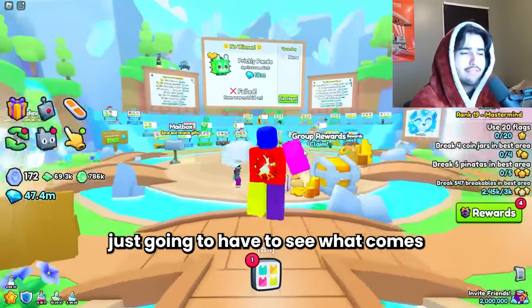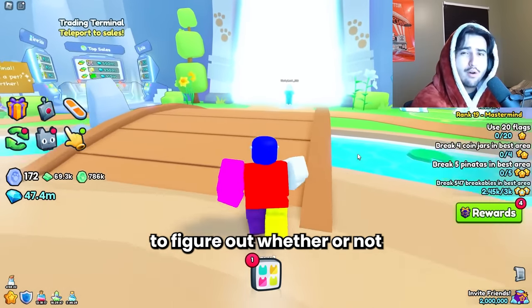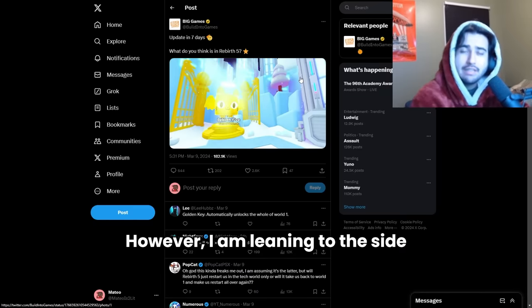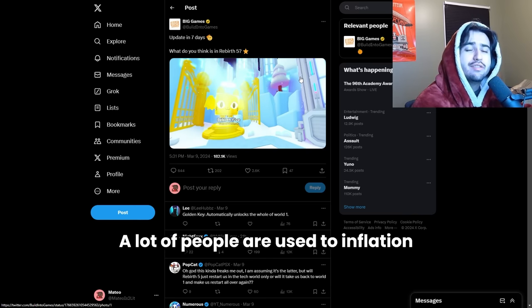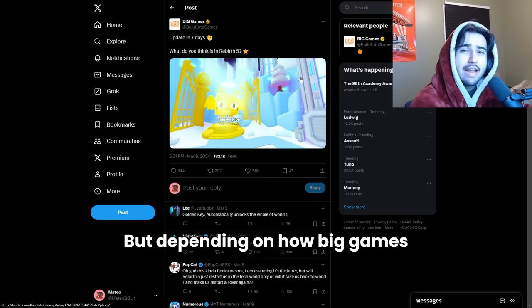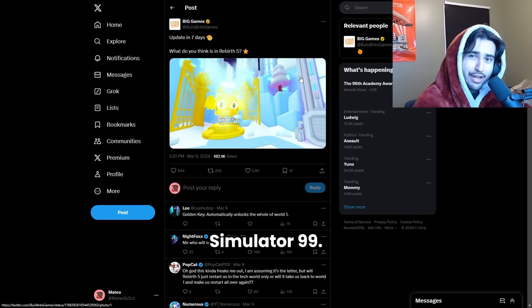We're probably just going to have to see what comes in this new update on Saturday, and from there we'll figure out whether or not inflation continues. However, I am leaning to the side that we're just going to see even more crazy inflation from here. Depending on how Big Games does this update, I think we could see some insane inflation that we have never seen in Pet Simulator 99.